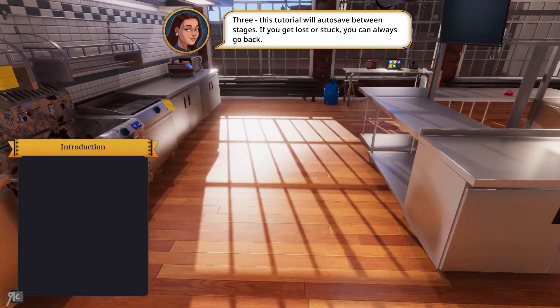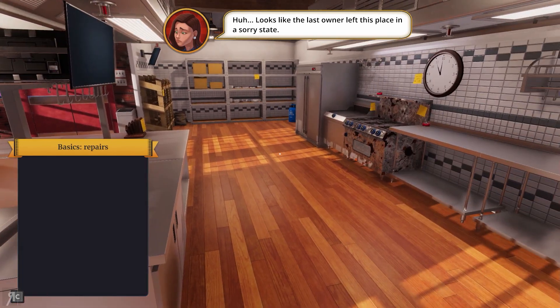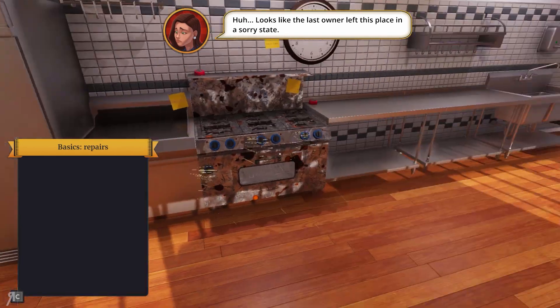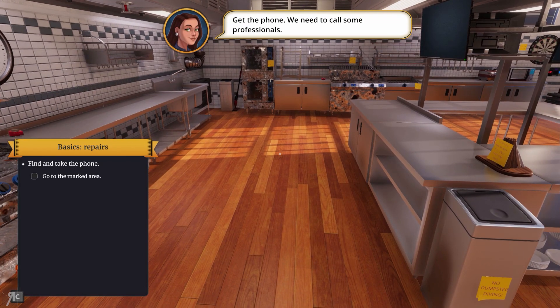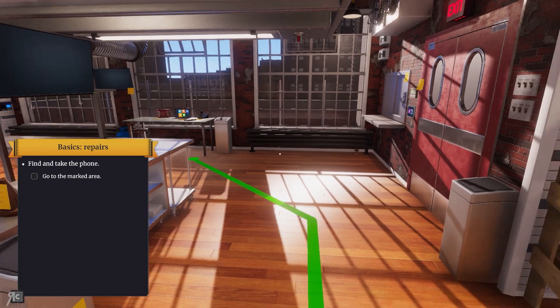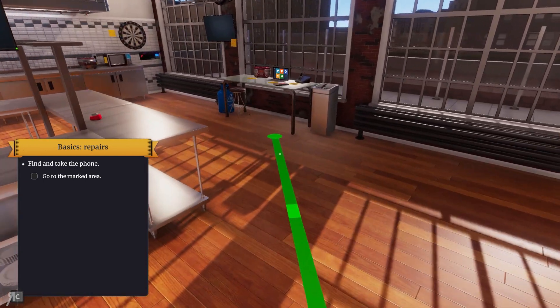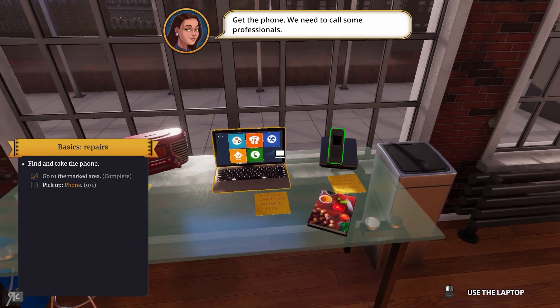The tutorial is actually done in a really, really nice supportive fashion where it will save in between each of the stages. The premise of Cooking Simulator is to rectify a particular restaurant — bring it back up to scratch. Go all Gordon Ramsay all over the place and try to help out the restaurant as much as possible.